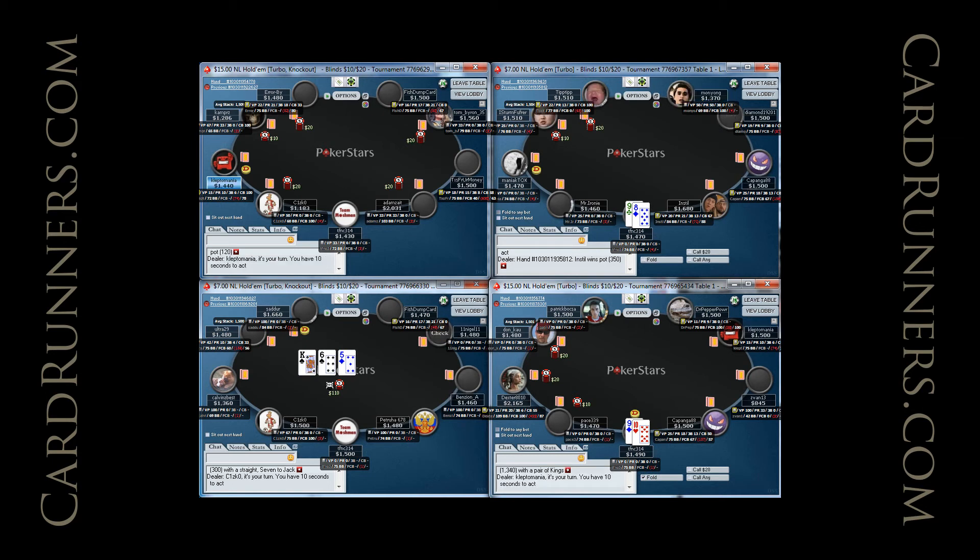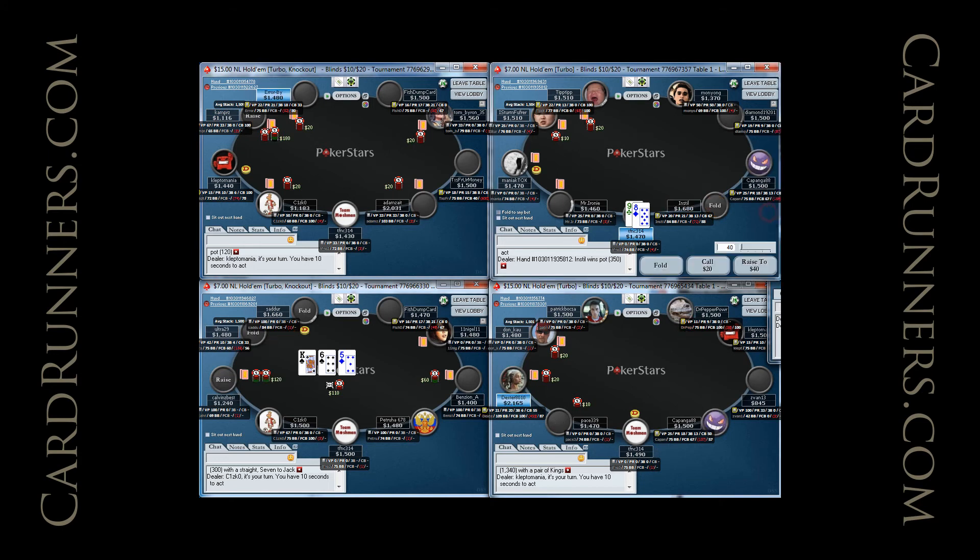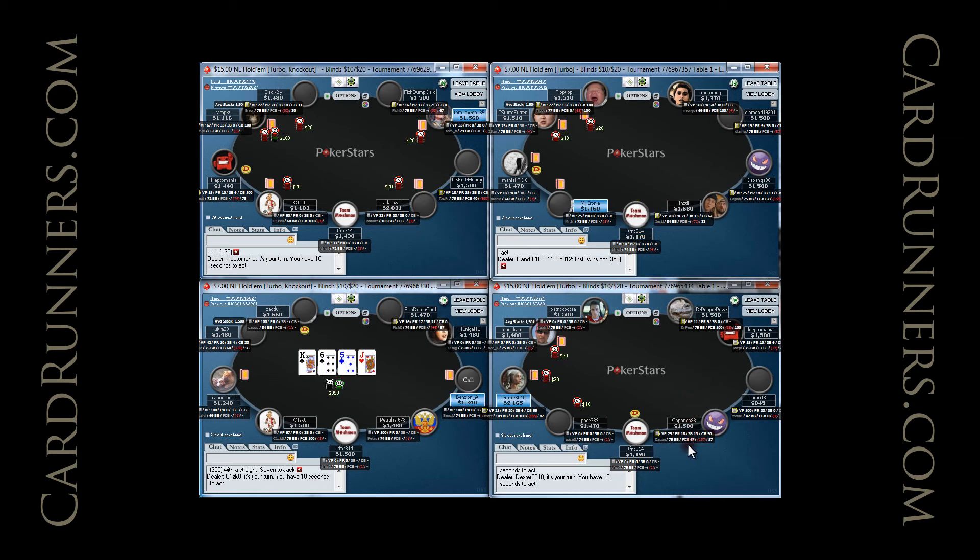The HUD we're going to have up throughout these sessions is going to be VPIP, PFR, 3-bet, C-bet, player name, number of big blinds in stack, followed by flop C-bet, number of hands played, and BB fold to steal.